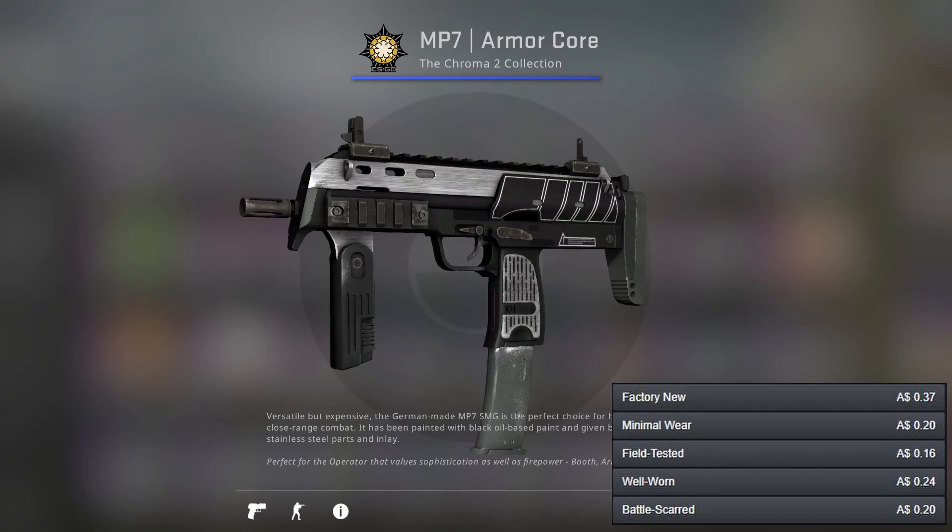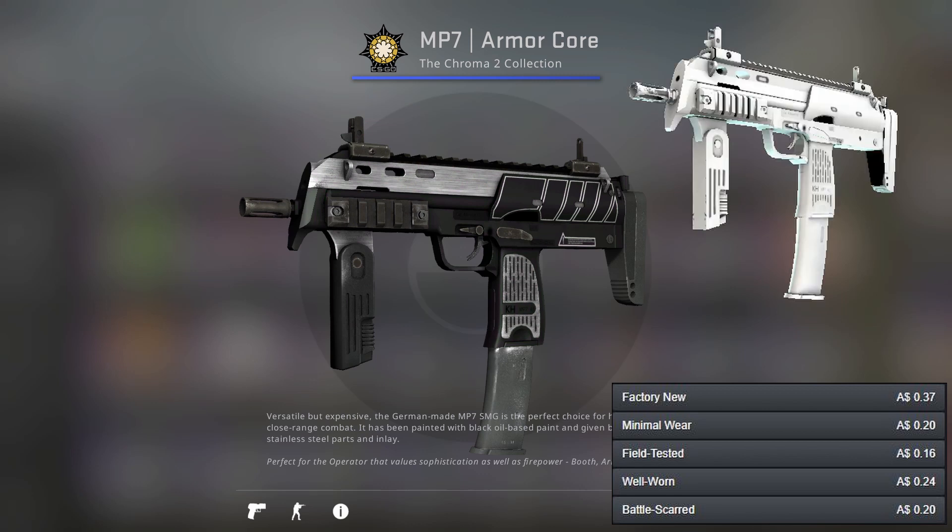For the MP7 I've gone for the much cheaper option, the Armour Core, because the Whiteout is obviously like the P250 Whiteout — it's a very nice white skin but it's just very expensive if you want to get it in a good wear. So I've gone for the Armour Core here.